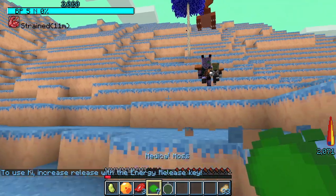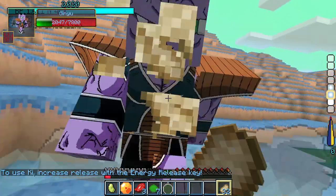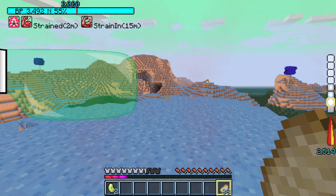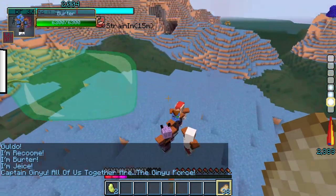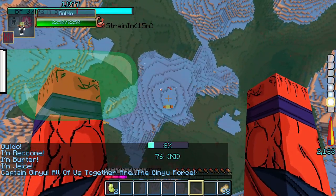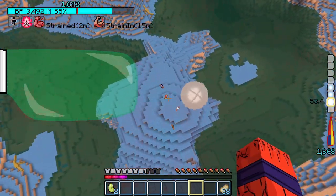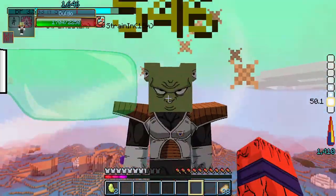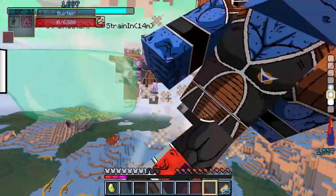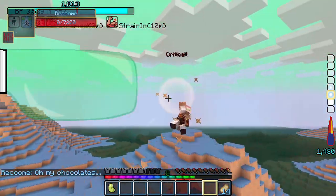The following fight was against the whole Ginyu Force and they destroyed me big time. I traveled back to Namek and tried again. This time I activated Kaioken 20 but forgot to increase my potential. Luckily only Goldo followed me into the air and I was able to fire a spirit bomb on the other four Ginyu Force members and kill him before they reached me. After Goldo I finished Bertha, then Ginyu and Cheese, leaving Rekuum as the last member.